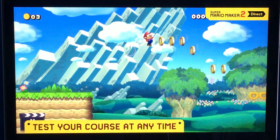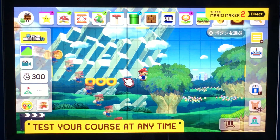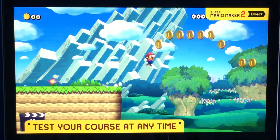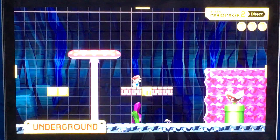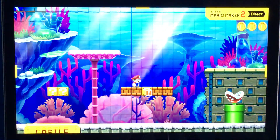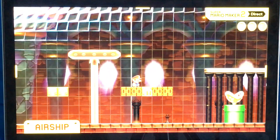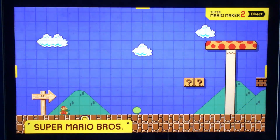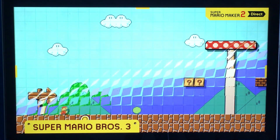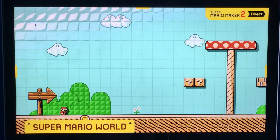I'm going to get a chair out. You can change the course theme — whether it's underground, underwater, castle — your choice. Even the game style itself can be altered. Super Mario Brothers, Super Mario Brothers 3, any new theme, Super Mario World.